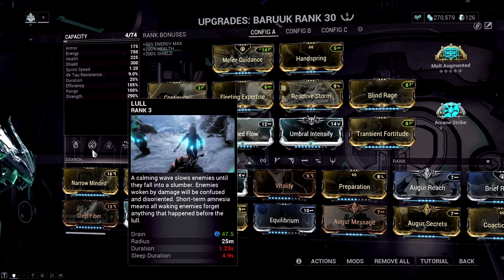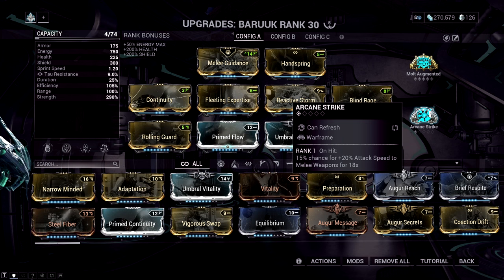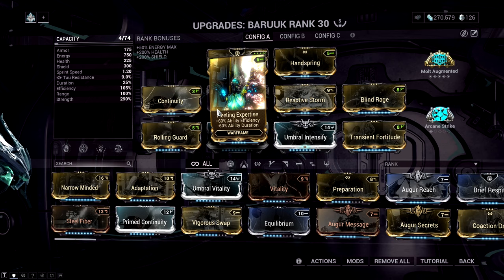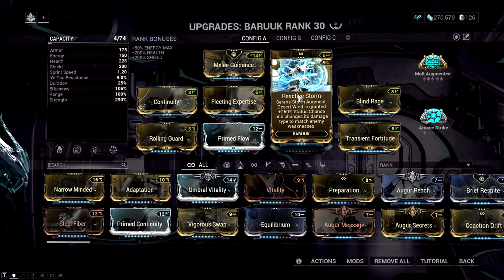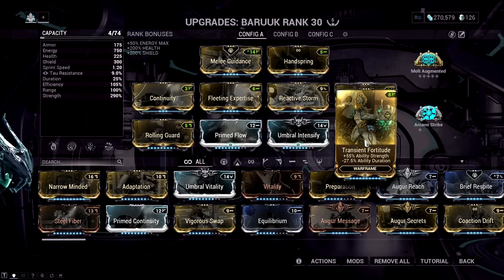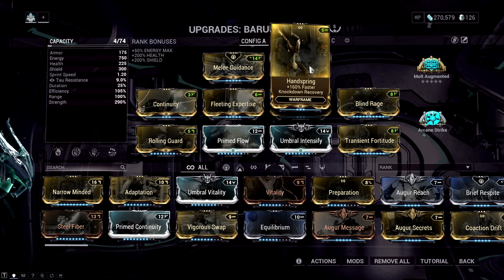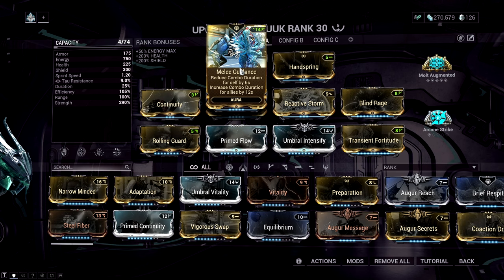You can replace Arcane Energize with Molt Augmented or Arcane Strike — though Arcane Strike is nice for attack speed on Desert Wind. Rolling Guard is used for Steel Path survivability. Fleeting Expertise adds efficiency since we're energy hungry. Prime Flow gives a lot of energy to spam Lull. Reactive Storm is the key augment — it gives Desert Wind 250 status chance and changes its damage type to match the enemy's weakness, making Baruch insanely strong against everything. Umbral Intensify, Blind Rage, and Chanting Fortitude all stack ability strength for the fourth ability.